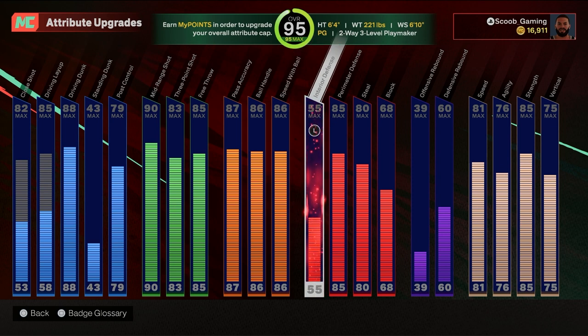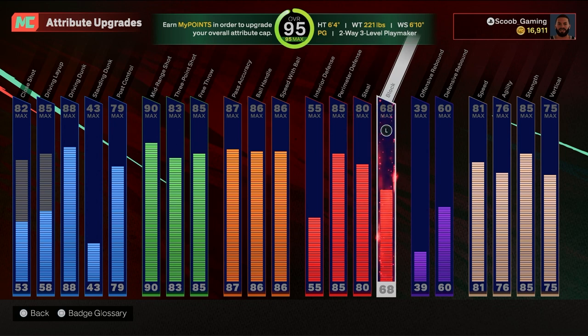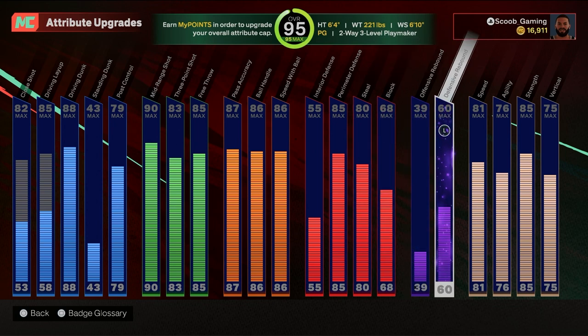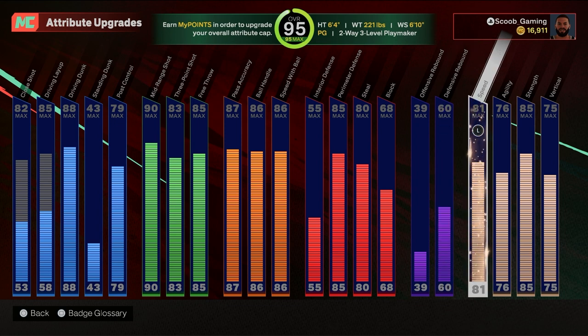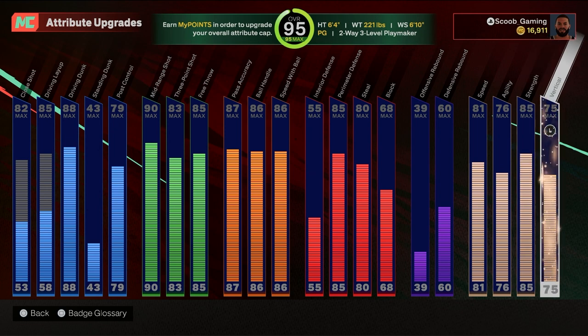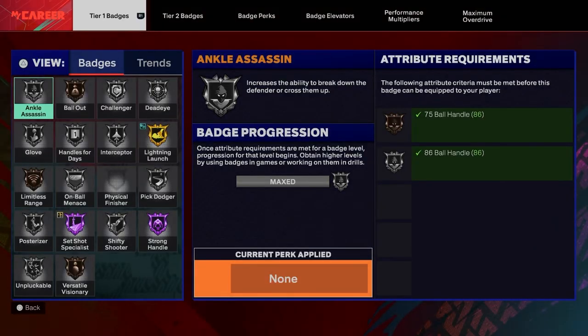Speed with ball 86, interior defense 55, perimeter defense 85, steal 80, block 68, offensive rebound 39, defensive rebound 60, overall 81, speed 76, agility 85, strength 75, vertical. Now let's go into the badges.